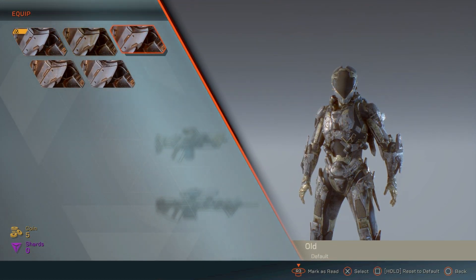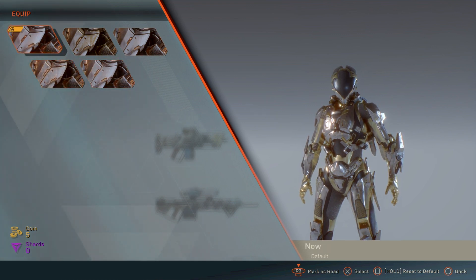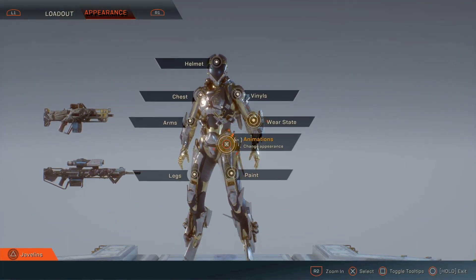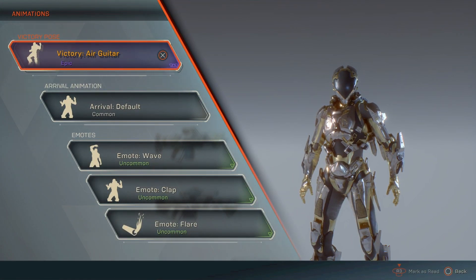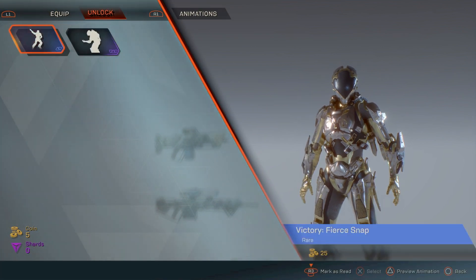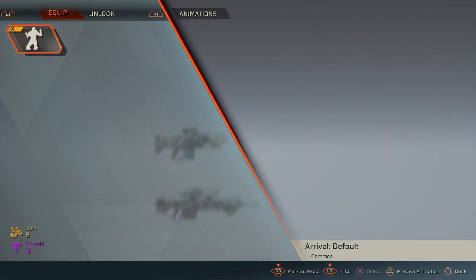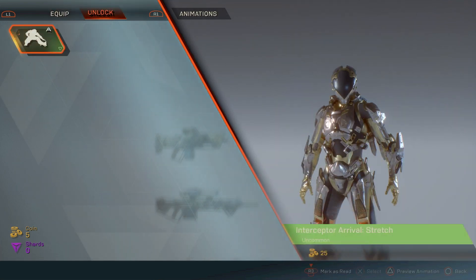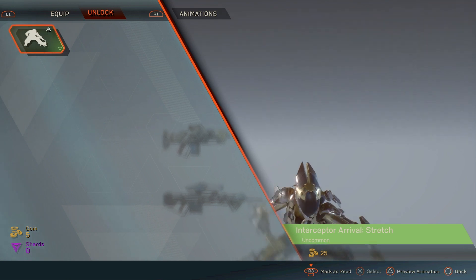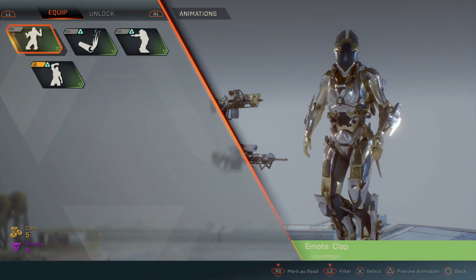You can also choose whether you want your armor to look old and beat up or new and clean — with clean it still looks worn but just clean. I like using new. And you have various animations and emotes as well. To use an emote, just press down on the D-pad while in the game, and press right or left on the D-pad to switch between emotes.